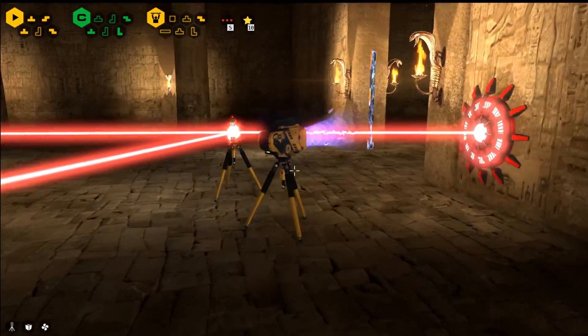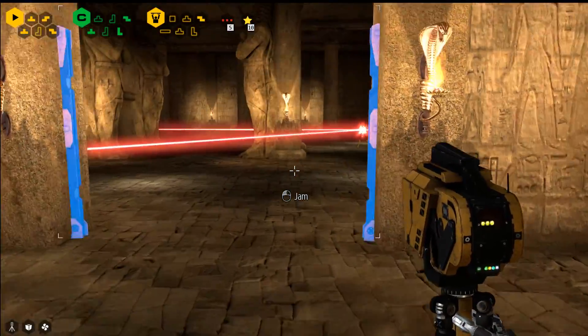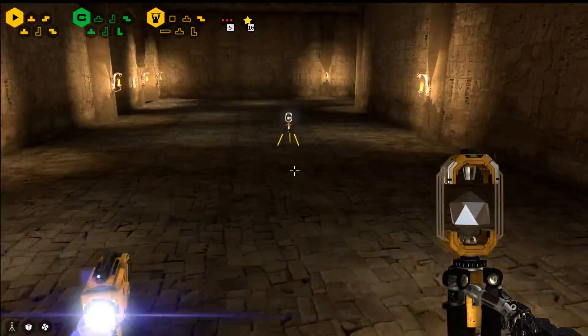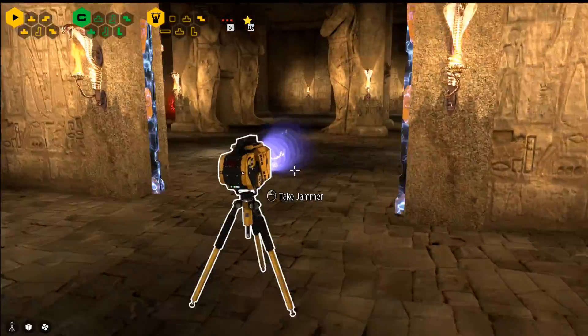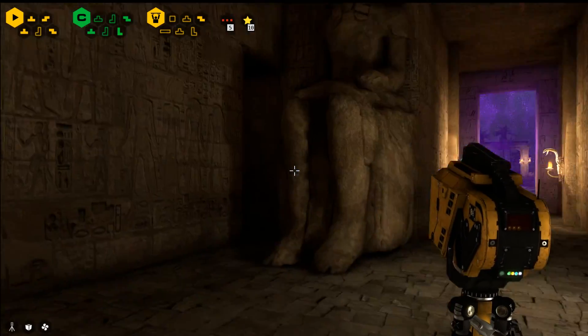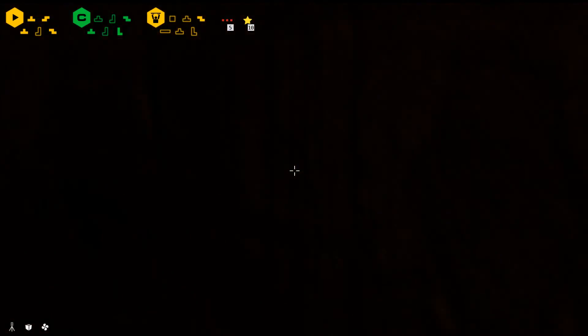We'll take the first jammer and drop it outside the fields. That noise is the moon turning away. We'll take the jammer from outside and the moon connector, walk through here, and drop them. Take the jammer first, walk back towards the entrance, look to the left at the statue — you can see this little entrance — and we'll jam that.